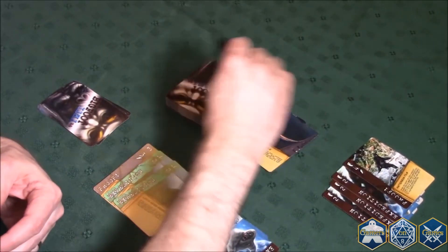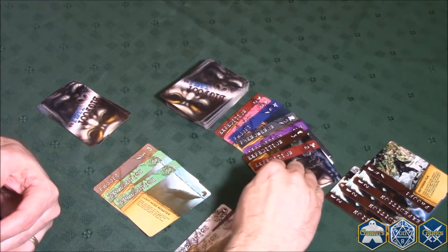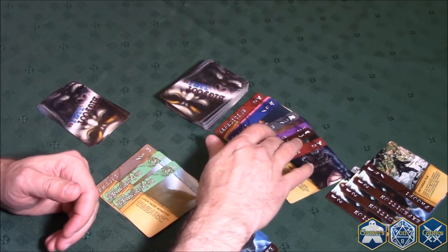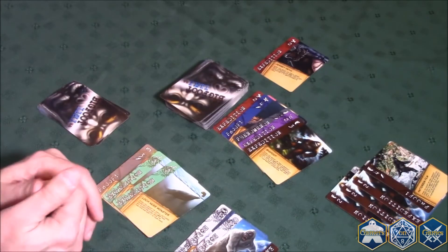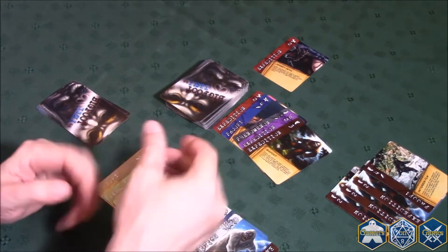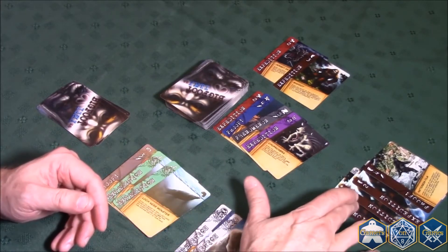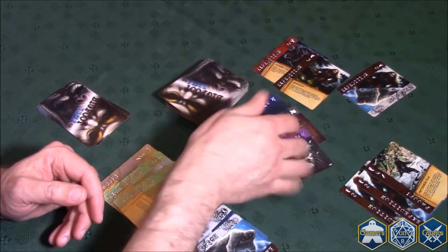After everyone has discarded cards to the tabloids, you go through and read the tabloids. Every story in the tabloids discredits your research. So in this case, Jersey Devil — there's a story about the Jersey Devil, but no one has mounted a Jersey Devil expedition. 'I had Bigfoot's baby' — that story destroys the credibility of your research, so whoever has the most Bigfoot evidence in play must discard one card. Then you go through Chupacabra — no one has it. Gray cards never affect anything, etc.